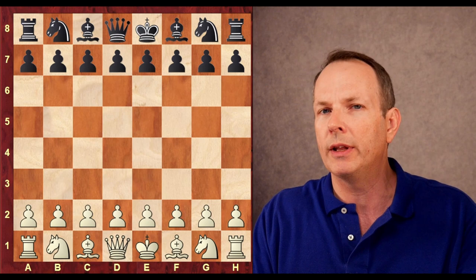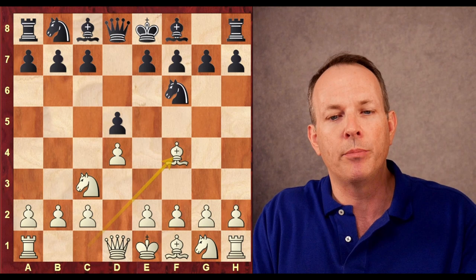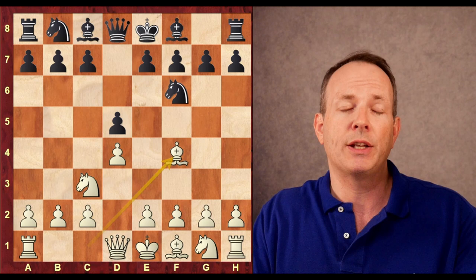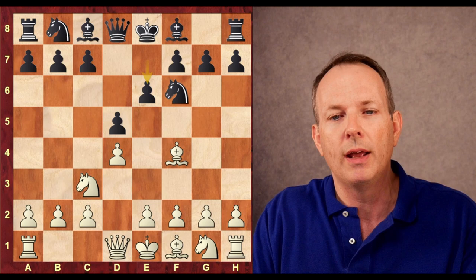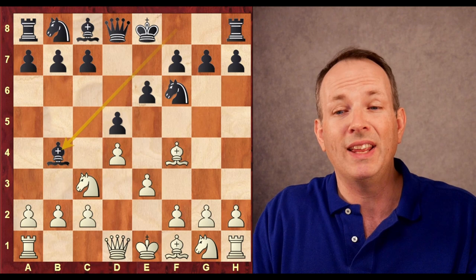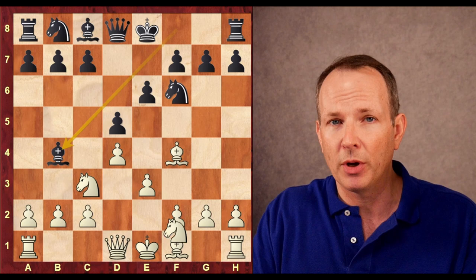D4 was Magnus' move — he has white, Jeffrey Zhang has black. Knight f6, knight c3, d5, and bishop to f4: the Jobava London system, an opening really built on attacking the opponent. e6, and he plays e3. The main move these days is probably knight to b5, going immediately after the c7 pawn. Magnus plays e3, and now bishop to b4, a well-known equalizing line. But in the Jobava London, the question isn't whether black can equalize — they can. The question is whether white can get an attacking position that's going to make them uncomfortable.